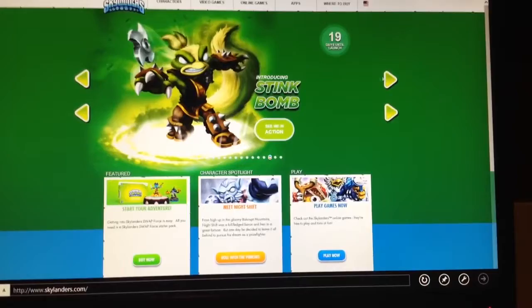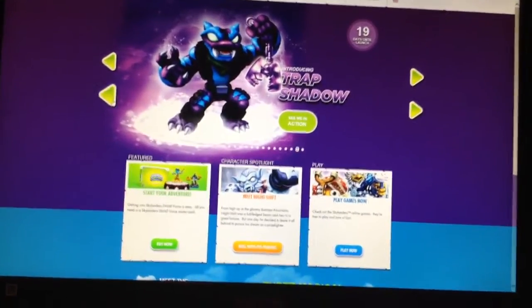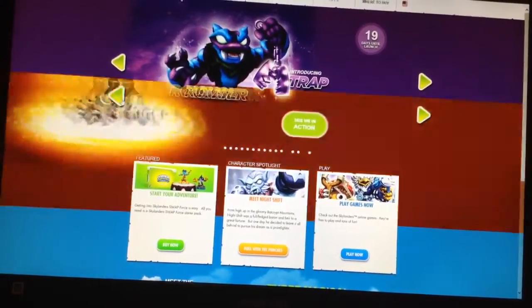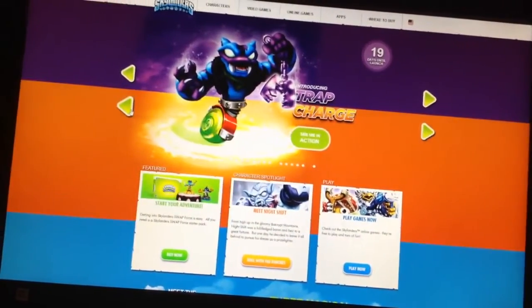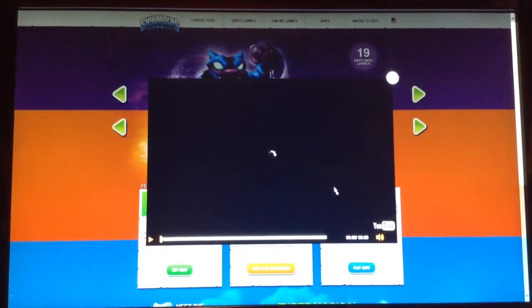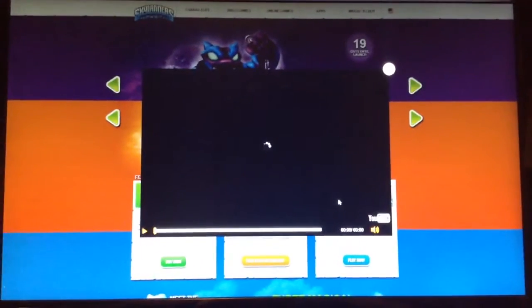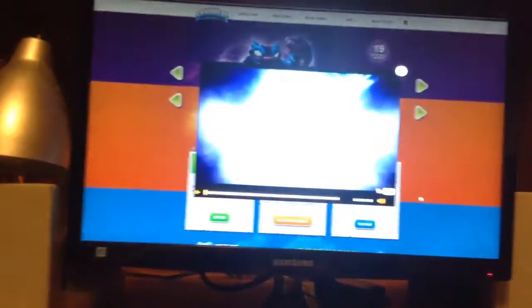And then once it lands on a character, you can shift them around. Let's do Trap Charge. And then the video will load, and it will actually be a personalized video — they actually have all 256 combinations.